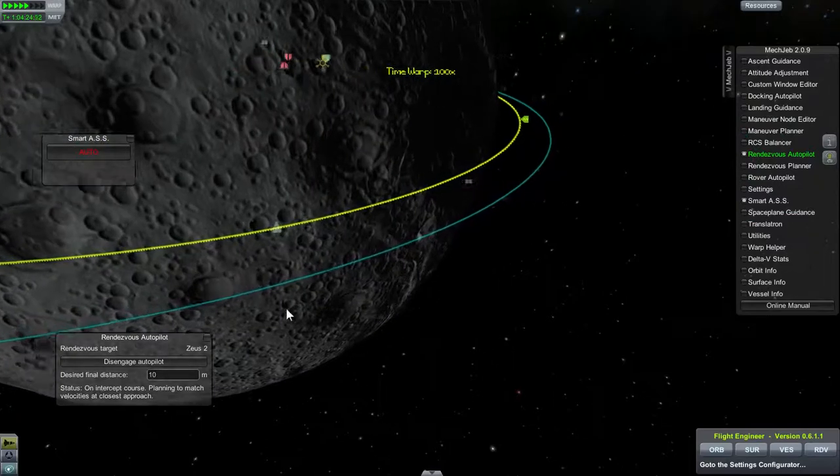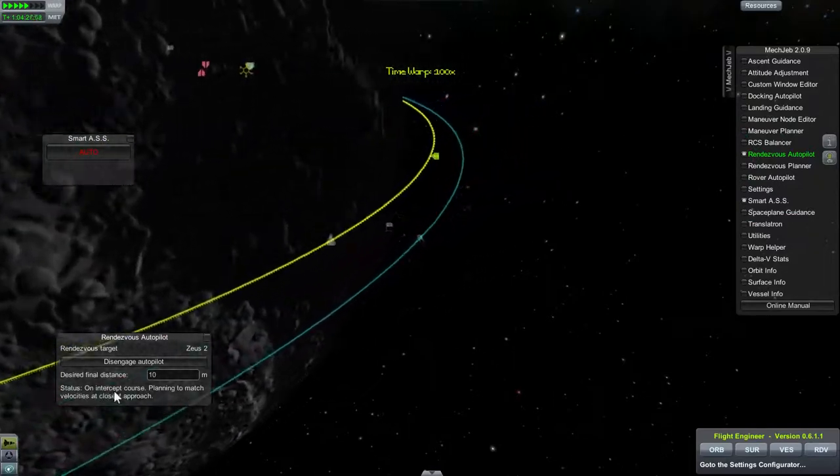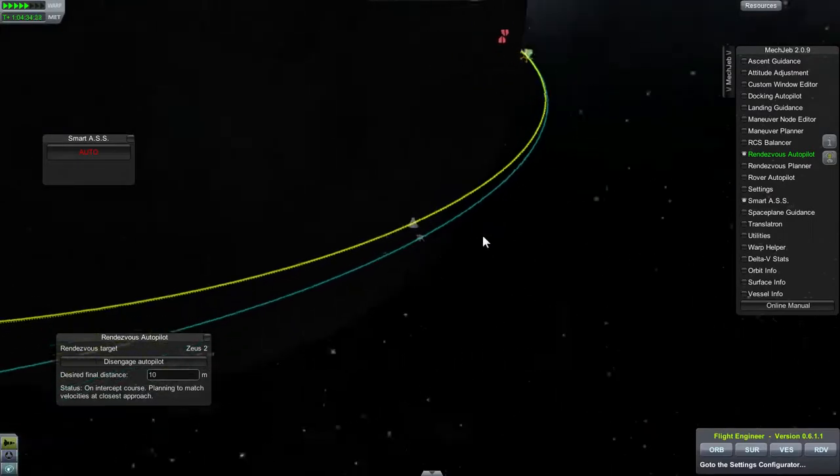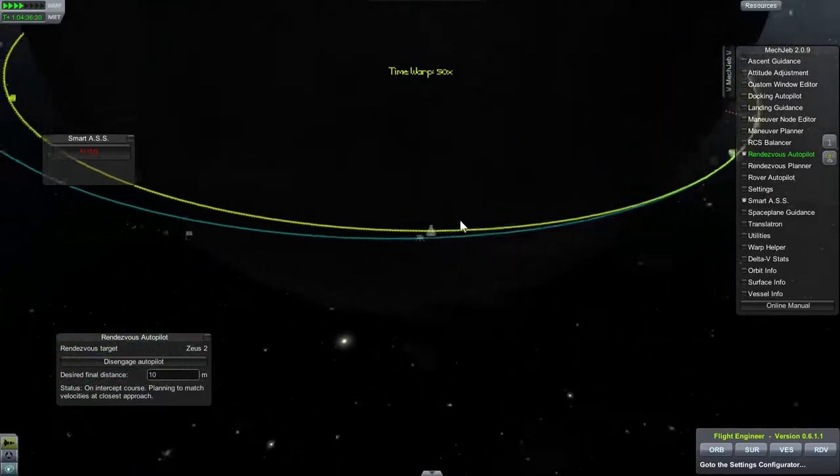It tells you what it's doing down here. It's going to intercept and match the actual speeds at the closest point, which is right up here.